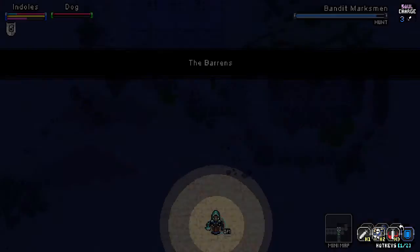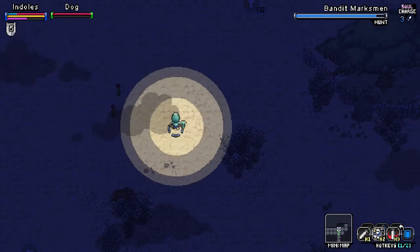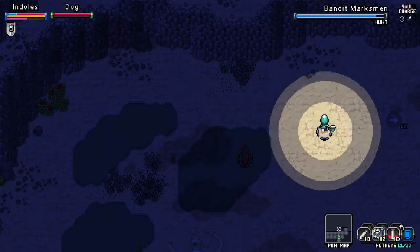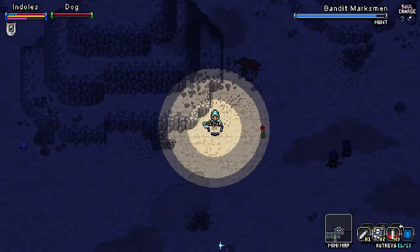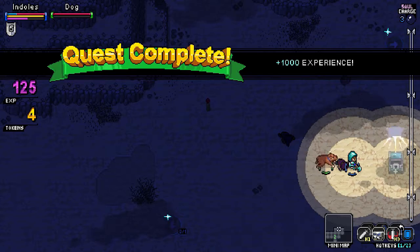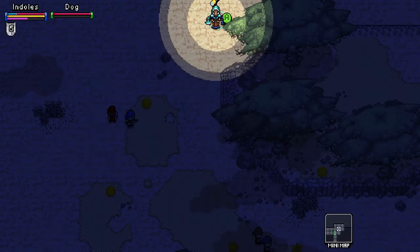I want to get some map completion, so let's come up here. I want to get both of these areas completed. We still need one more Bandit Marksman. I think Lurchers might be a good idea. These are the Bandit Marksman — at least one is. There we go! Got a bunch of stuff. Let's leave and head out.